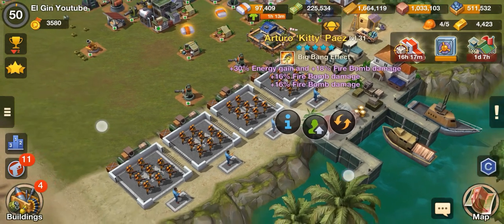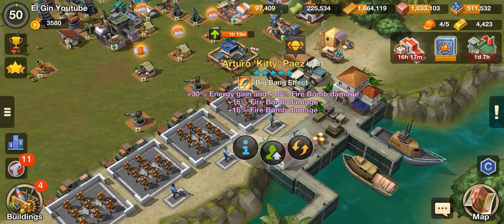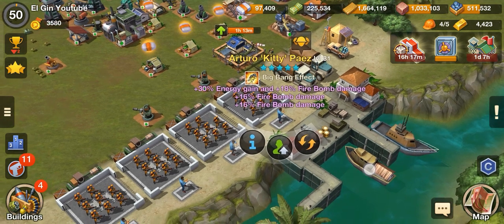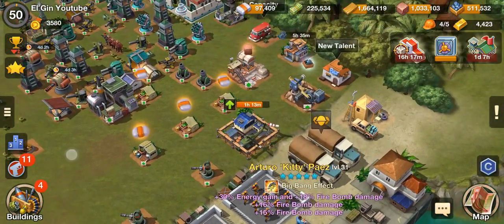Hello guys, welcome back to our YouTube channel. This is Elgin from Narcos Cartel Wars and Strategy. Now we are going to talk about what is the best skill set for Kitty. The best skill set for Kitty is the Big Bang Effect.